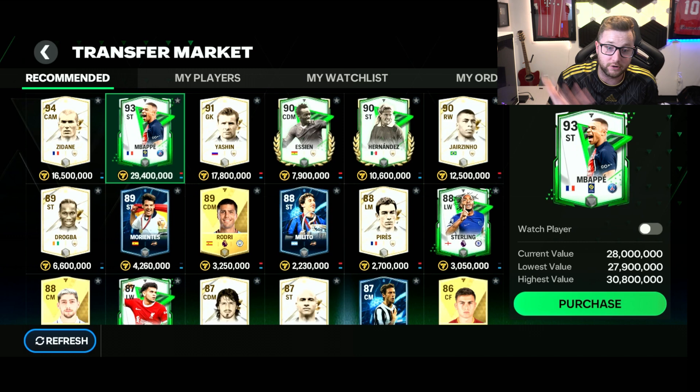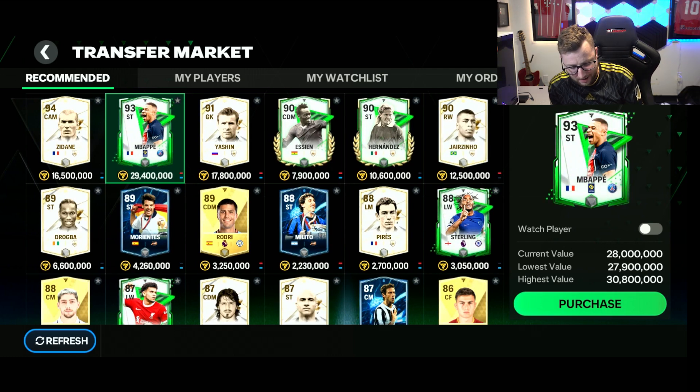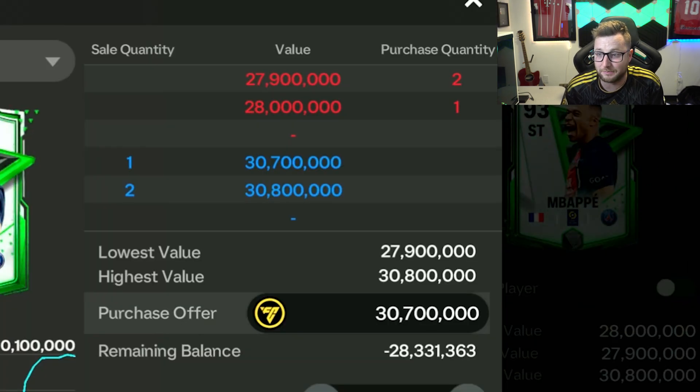So, the Transfer Market — if it's your first time playing FC Mobile, or FIFA Mobile in the last season, the market is going to look a little bit different here. Basically, you can see here on this Mbappe card — this is a great place to start — there are players that are selling and there are players that people want to purchase. It is a player-to-player system. Right now, there's someone trying to buy them for 28 million and someone trying to sell them for 30 million.